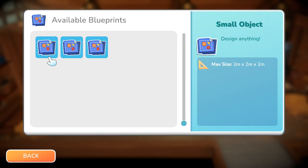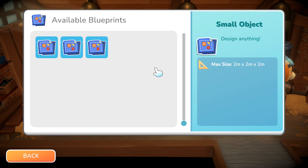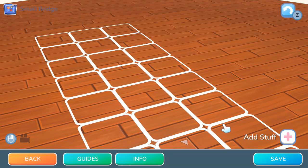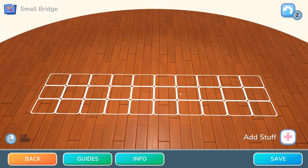You're going to build something new from the blueprint. Small... not small object — oops. New from blueprint: Small Bridge. And here's what you're going to end up with.